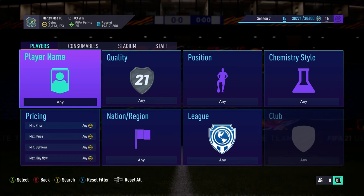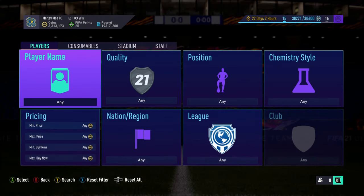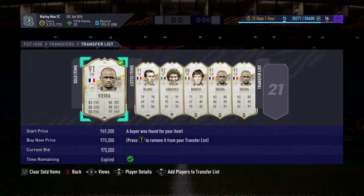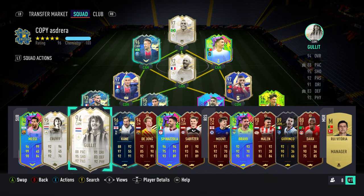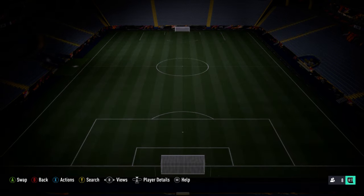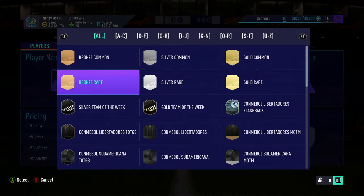Hey guys, welcome to a brand new video. Today I'll be showing you how to trade with 100,000 coins or less. There are a few different filters in here to help you make some coins and get yourselves up a little bit higher, because obviously 100k isn't really a lot at this point in the game. I've currently got 3.3 million, but I've got quite a few things selling. I didn't collect my weekend rewards this week, but I did get Malon and Dhaka which were crap. Anyway, we're going to start the video now.